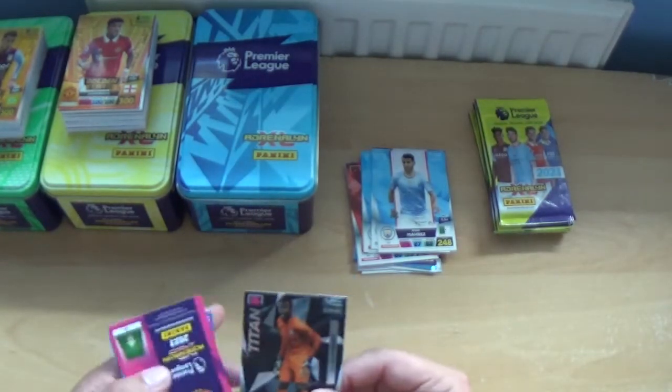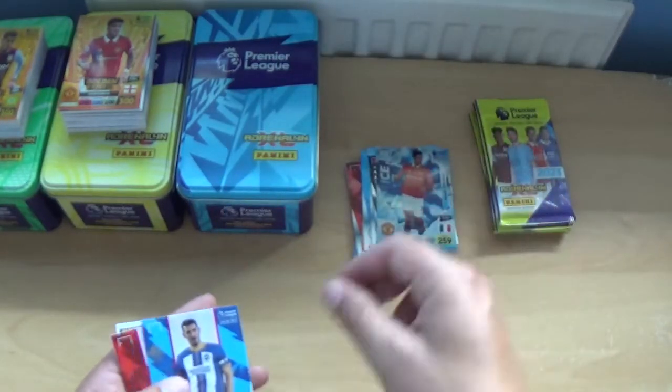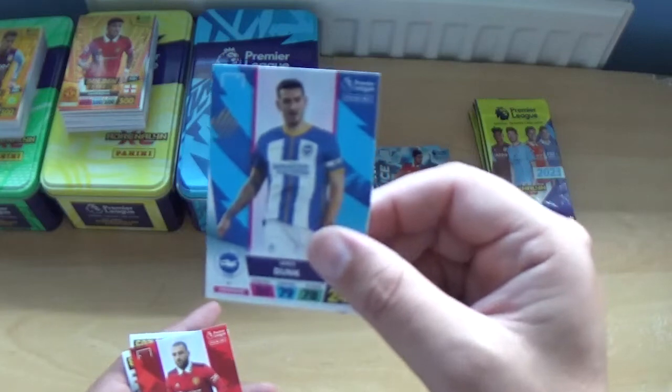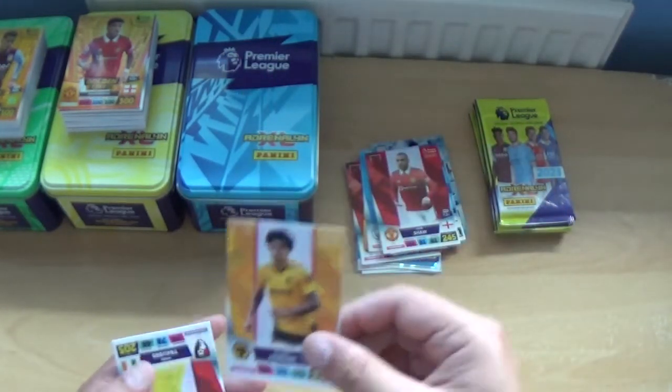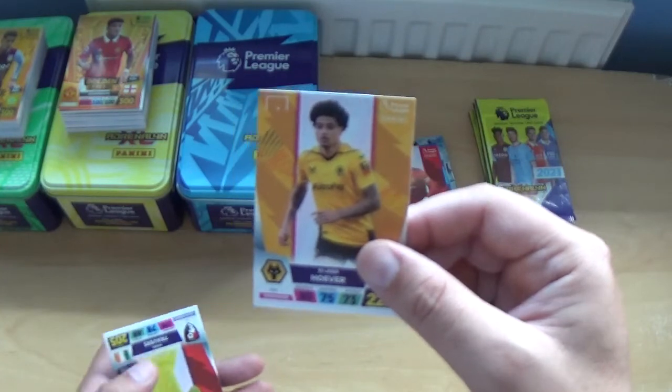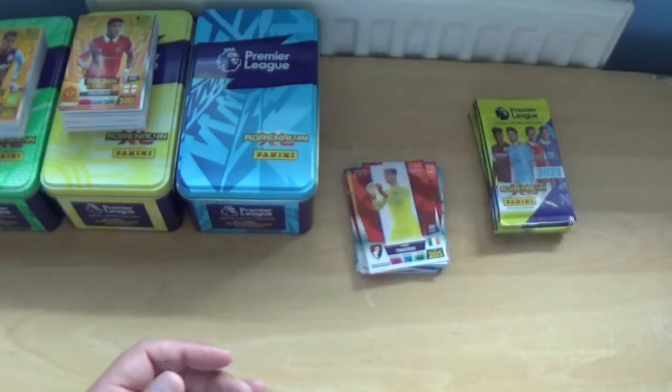Next up, we've got Titan Edouard Mendy — nice. Raphael Varane again. With the base: Lewis Dunk, Luke Shaw, Kayana Hoever and Mark Travers, the Bournemouth goalkeeper.